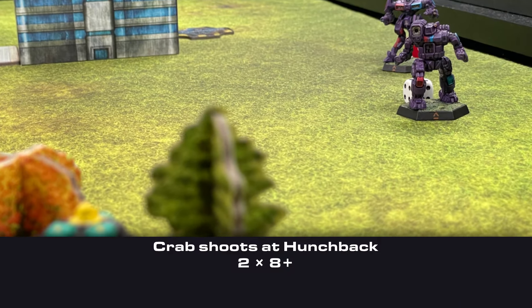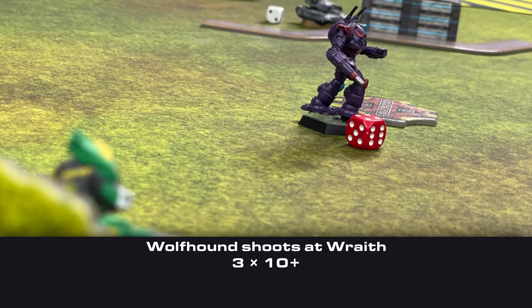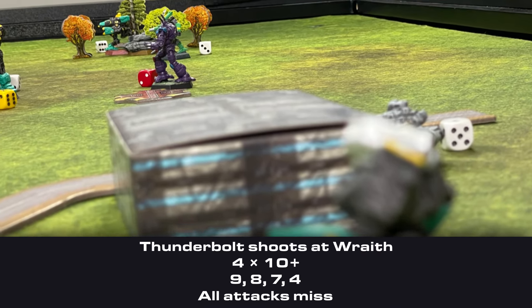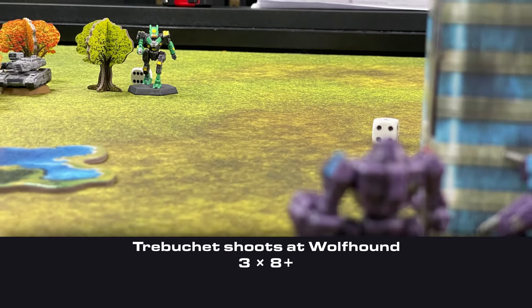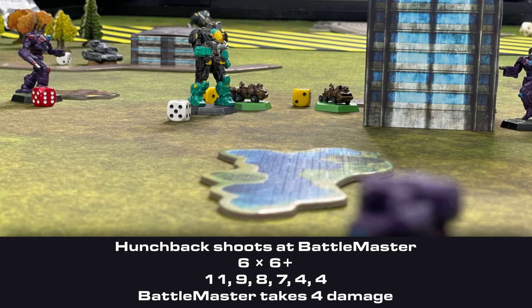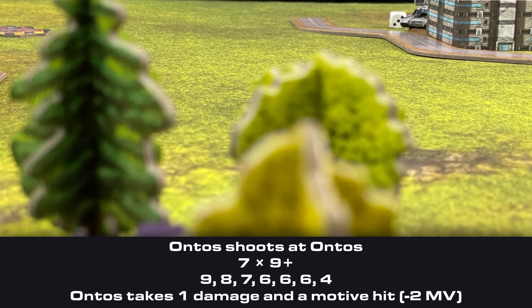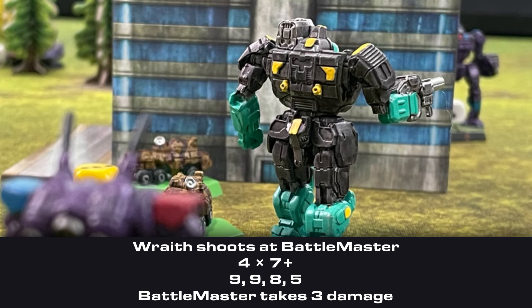In the attack phase, Matt's Crab shot at my Hunchback but missed. His Battlemaster fired at the Hunchback and dealt 1 damage. His Wolfhound opened fire on my Wraith and missed everything. One of his Ontos fired at my Ontos — despite the woods cover, 3 damage was dealt. The Thunderbolt shot at my Wraith but the nimble mech dodged everything, and his other Ontos hit the Wraith for 1 damage. My Trebuchet shot at Matt's Wolfhound but missed. My Hunchback opened fire on his Battlemaster and scored 4 points of damage. My Eris shot at the Battlemaster too for 1 more damage. My Ontos returned fire against Matt's Ontos for 1 damage and a motive hit. Then my Wraith shot the back of the Battlemaster for 3 more damage, blowing away the last of its armor.